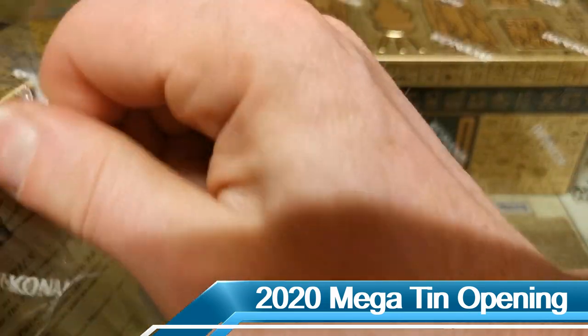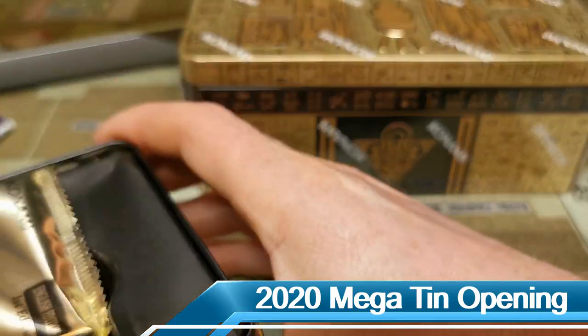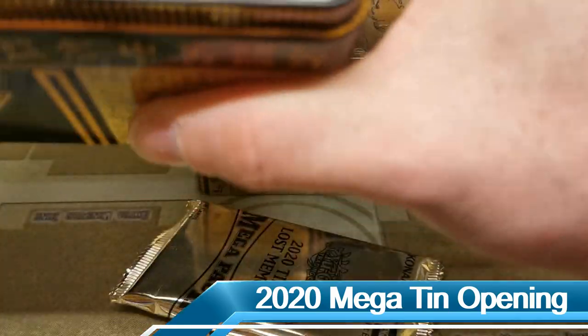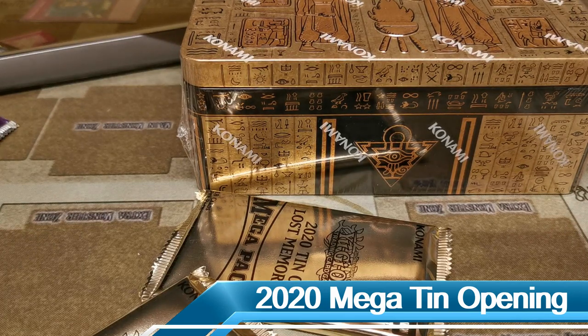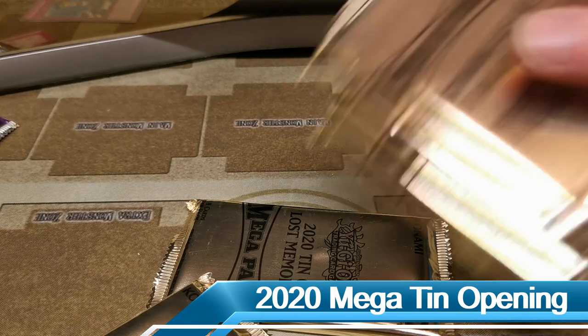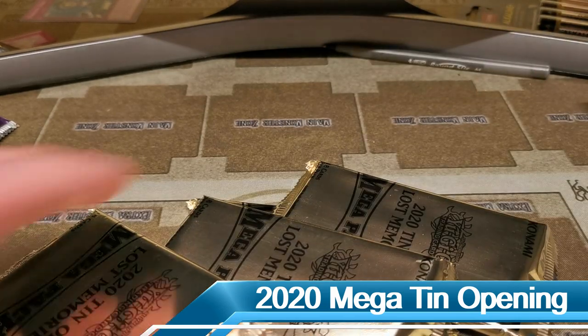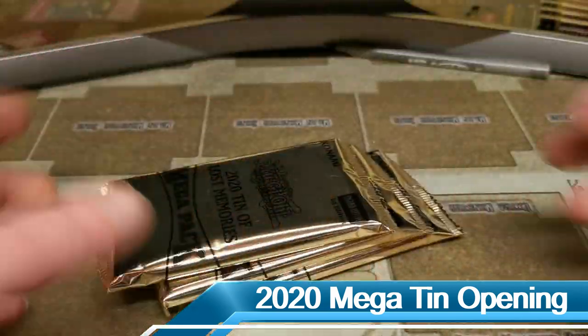I'm gonna make plenty of noise and plenty of mess because we are pumped for some mega tin action. Remember, there are no promo packs in the 2020 tins, so don't be too disappointed when you crack into your own and there is no extra little packet of cards — all of the exclusives are printed inside the packs and you have to randomly pull them. We've got six mega packs here, we are gonna crack in — of course we are hunting down Red-Eyes Dark Dragoon, the Appaloosa, IP Masquerena, and Pot of Extravagance super rare.